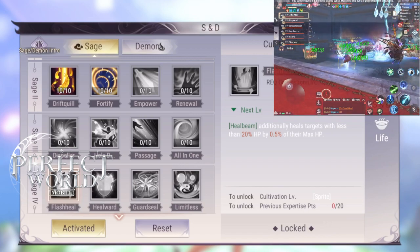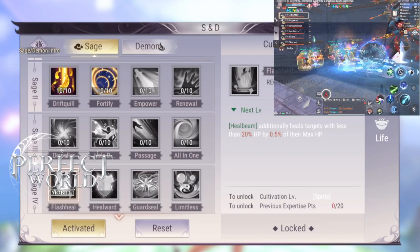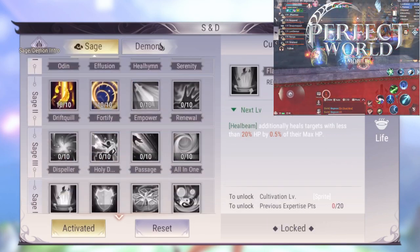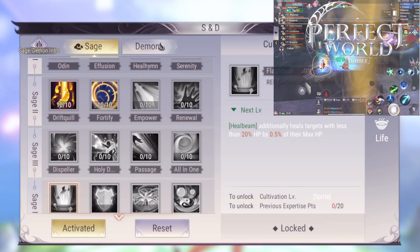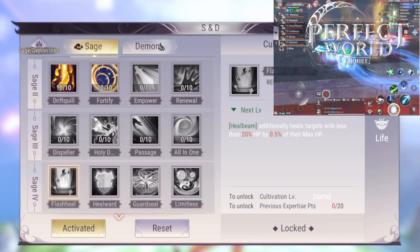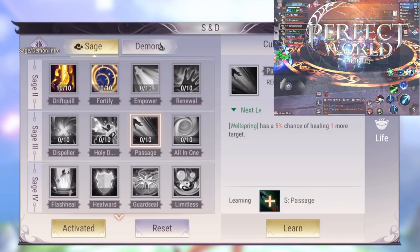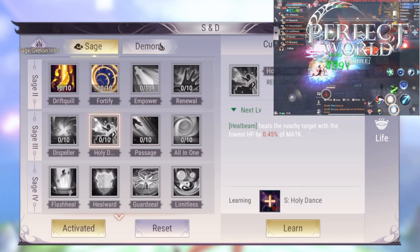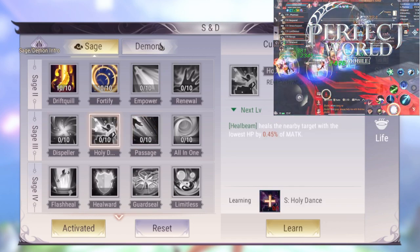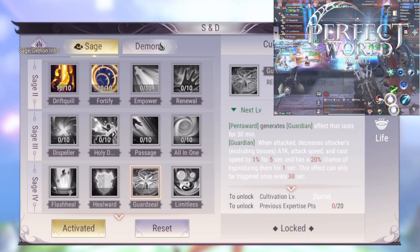Flash Heal is a skill I like, but it's tied to Heal Beam and I don't rely on Heal Beam. I prefer Iron Heart, so I prefer to get Serenity. I recommend Serenity as your Rare Skill — it's my favorite. Limitless and All-in-One are also really good.